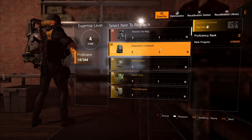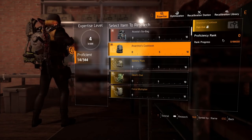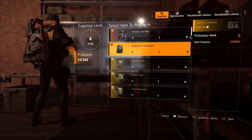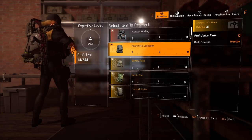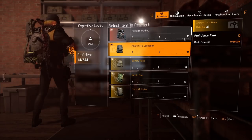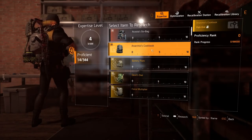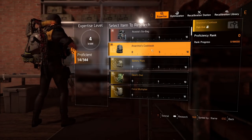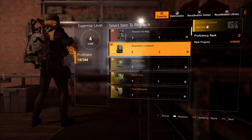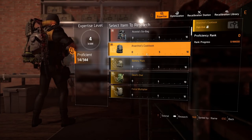To get max proficiency rank, you need to reach level 10, as indicated right there. Like I said, use the item in the field, donate matching items, or donate materials. So if you have more Anarchus Cookbook pieces or any Golan pieces, donate them — it's a very efficient way of doing it. Donating materials is quite expensive, but it is a quick way of doing it.